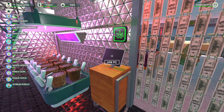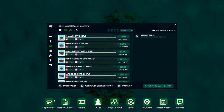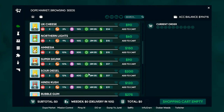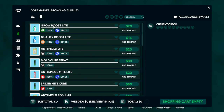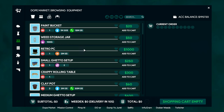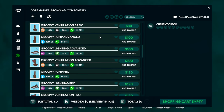You're going to spend a lot of time in the dope market - this is where you get your seeds and supplies. Early game you can get boosts but I don't recommend getting those early. I would rather you spend your money on getting more pots and growing your stock that way, because you can have a lot of them at the beginning. Eventually you'll get setups and things, but it's pretty self-explanatory.